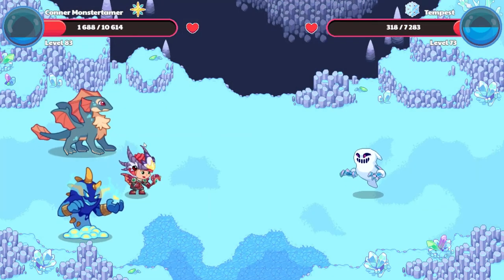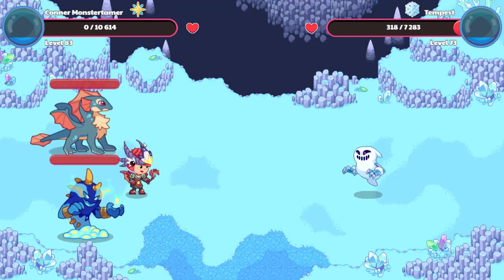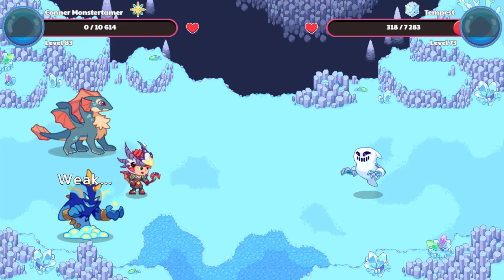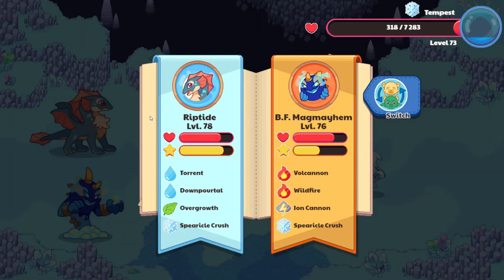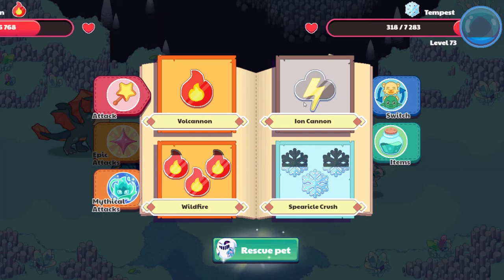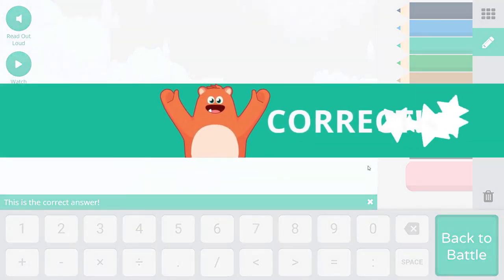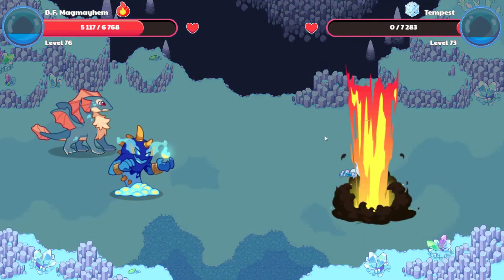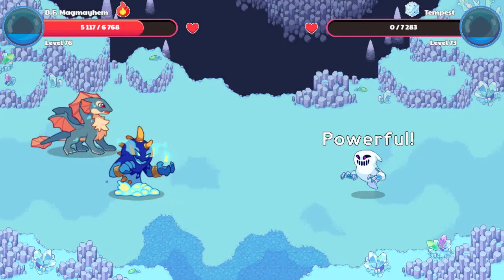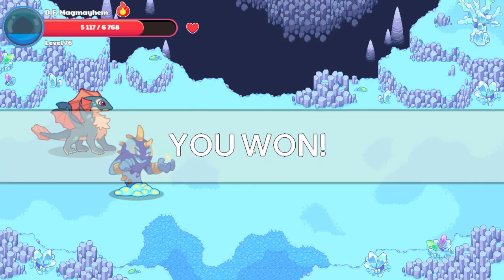Is Tempest going to send us out of here? Oh man — goodbye! I don't think I've run away from a battle in a long time. Let's go ahead and switch to BF Mag Mayhem. Let's do Volcanon here — seven times four, that's going to be 28. Cast this spell. 38.06 — way to go, Mag Mayhem! Nice powerful attack there, buddy. And we won! Woo-hoo!